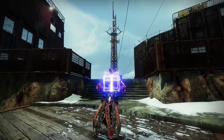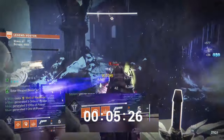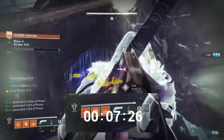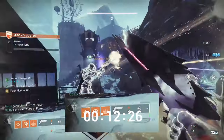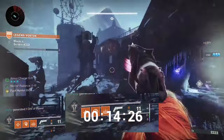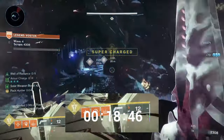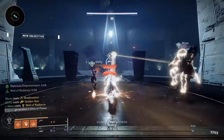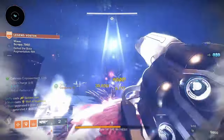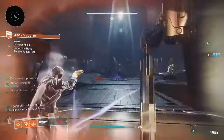Hey you, do you want the easiest build for Onslaught? Here you go. This build is focused on getting Well of Radiance back constantly using the Warlock exotic Phoenix Protocol. As we're getting kills and assists, our super energy is just going to spike up without using any special mods. Just look at this clip where it only takes 18 seconds to get the well back — and this was pretty slow, as there's not the highest density of adds here. We're going to be absolutely melting bosses and flying through this activity with no dramas whatsoever. Enough demonstration, let's get into the build.